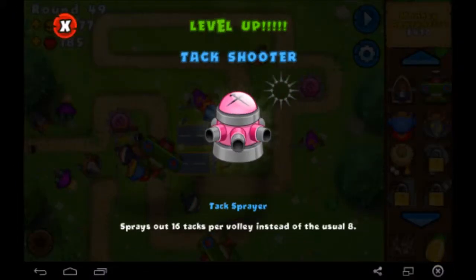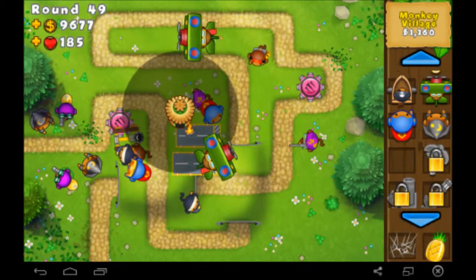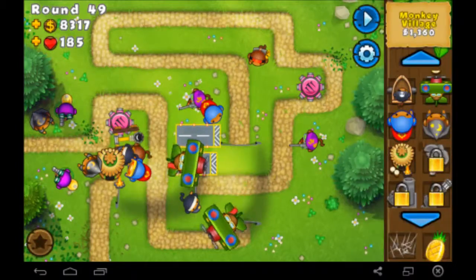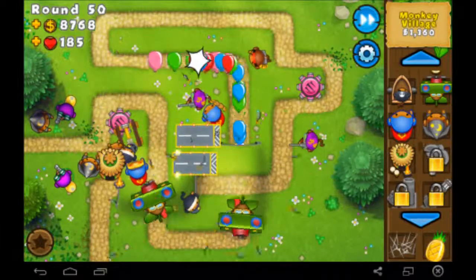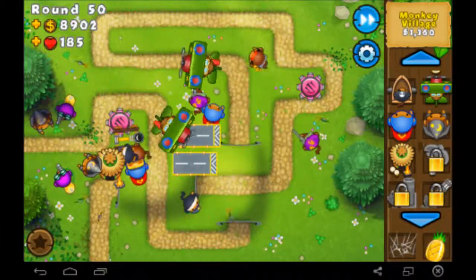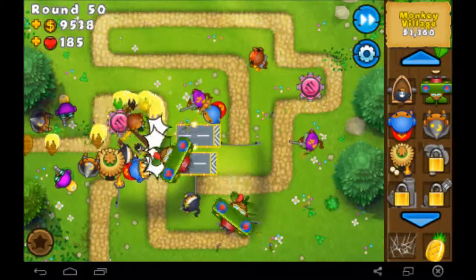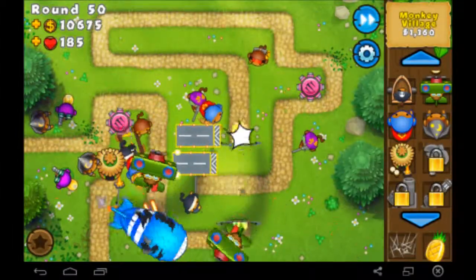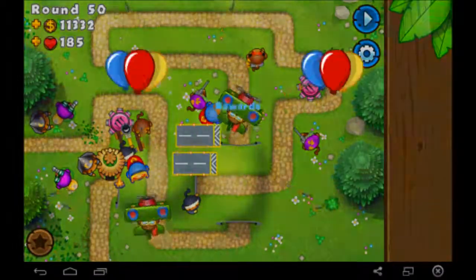Round 49 — got the Monkey Village and the Tack Sprayer unlocked. The Monkey Village is just like a beacon that helps out your towers. They don't actually pop balloons but they help your towers pop balloons quicker. At level 1, all they do is give your towers more range. We're at round 50 and here comes the first Moab — but he went down pretty easy, so I think we should be good.